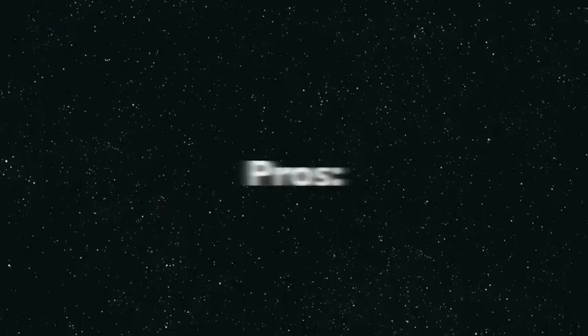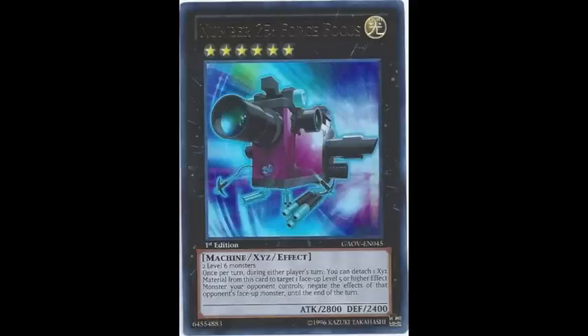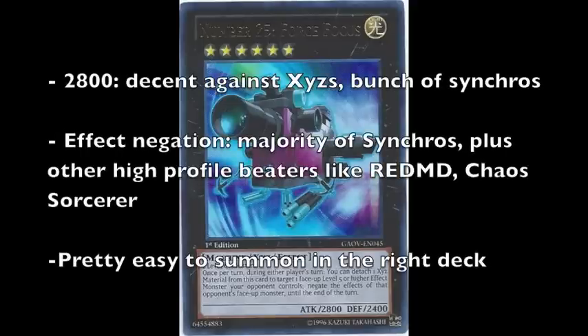On to the pros of this card. Just look at the guy — he's a friggin' camera. Props to Konami for turning another inanimate object into a Yu-Gi-Oh trading card. 2800 attack gets over a lot, and the negation of level 5 or higher effect monsters' effects while face-up is pretty damn good.